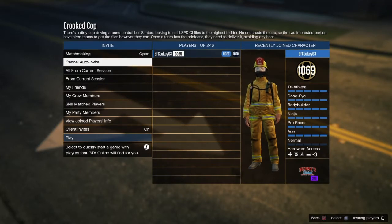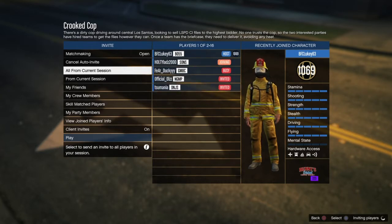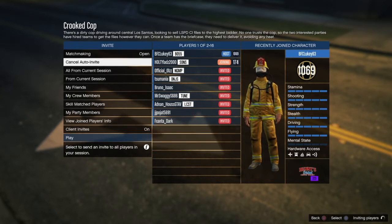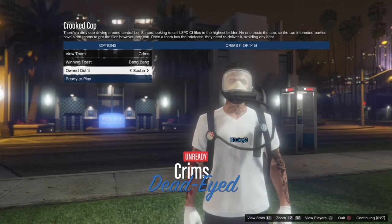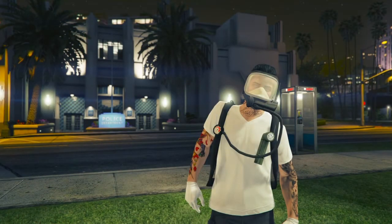I'm just going to auto invite and my mate should hopefully accept it. If your friends don't accept, put in the comments and I'll add you and help as best I can. He's joined, so I'll launch it up. The step you need to do is make sure it's player owned clothing — not anything else — otherwise it will not work. Move one place to the right and it moves on to the outfit you've just made, then press ready up.